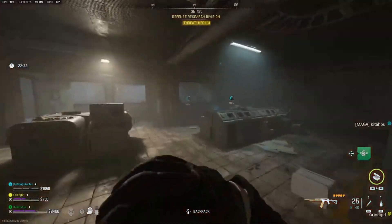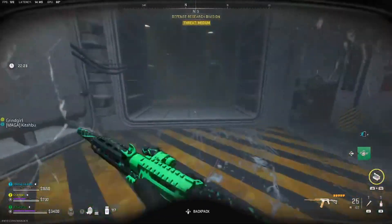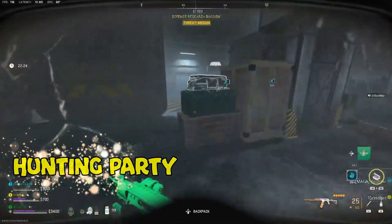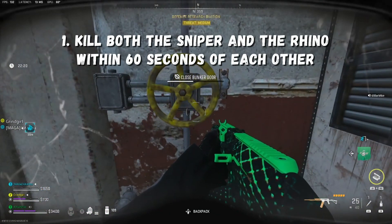Hey, welcome back to another DMZ video. In this video, I'm going to be bringing you the Crown Tier 4 mission, Hunting Party. This mission is going to have one step to it, and it's going to be asking you to kill both the sniper and the rhino within 60 seconds of each other.